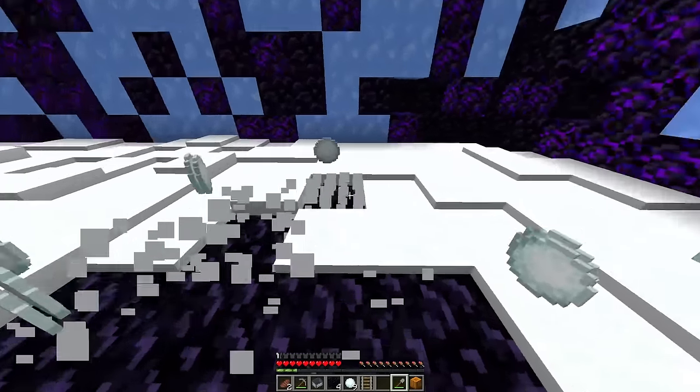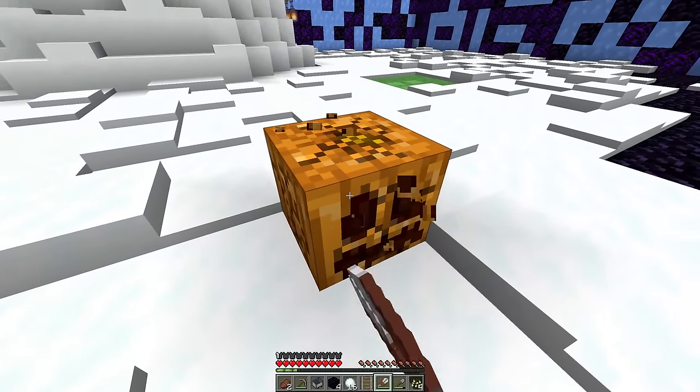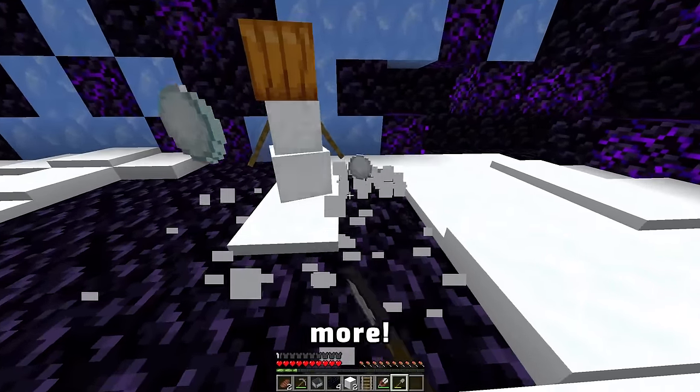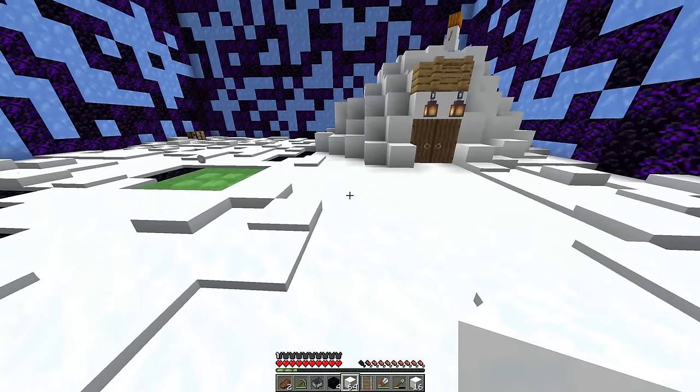I need to collect some of this snow right here. That should be enough. Craft some shears, place the pumpkin down, shear this bad boy, and pick it up. Now we make a snowman! And now we have infinite snow! If we just mine right underneath its feet, it will constantly generate more! Now we turn all these snowballs into snow blocks, just like this. That should be enough snow!